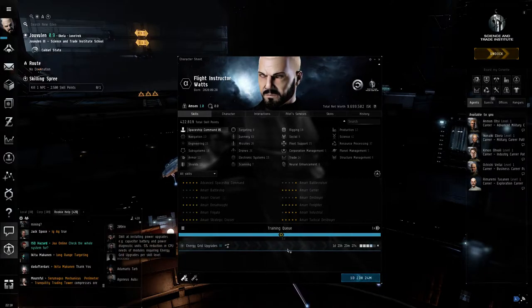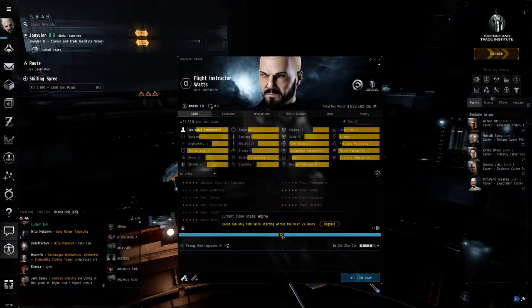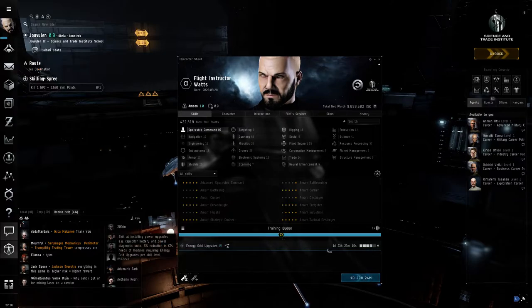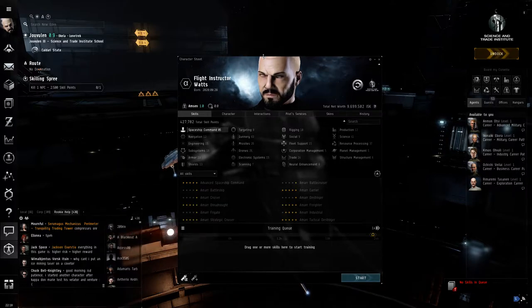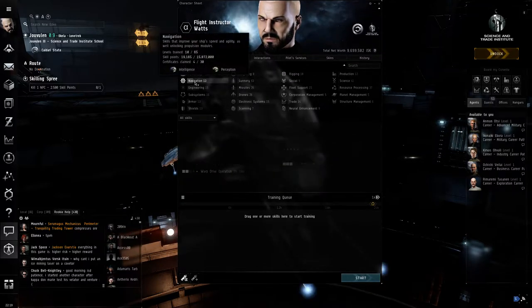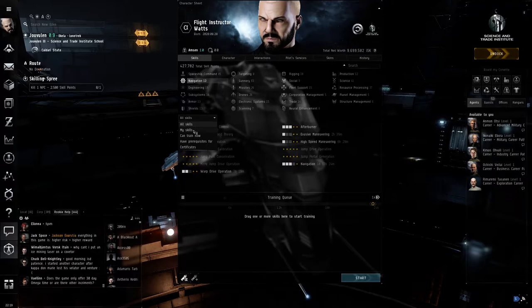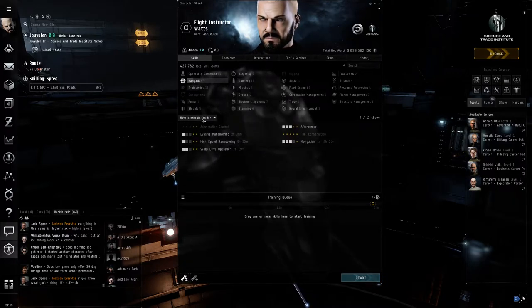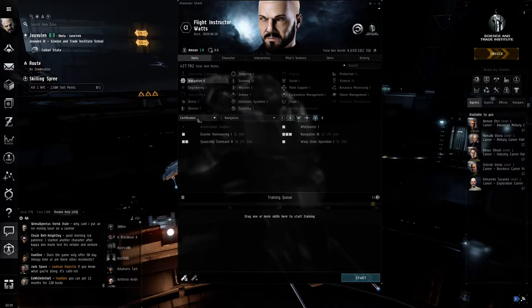These are your skills. On an alpha account you can only queue for a day — you can queue skills that train longer than a day but you won't be able to add more on top. You can click to show skills you can train now, or skills you have prerequisites for, meaning you've already trained the required skills. Certificate training lets you plan by level — level 1 through level 5 — across areas like navigation, battleship, or jump drive.